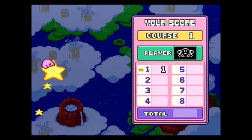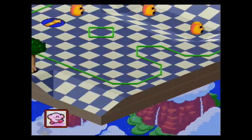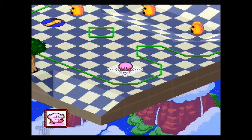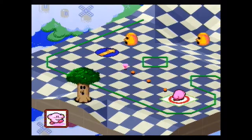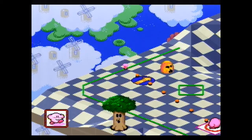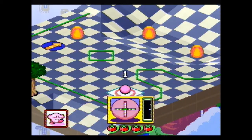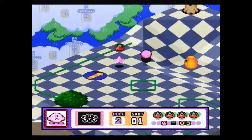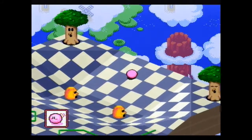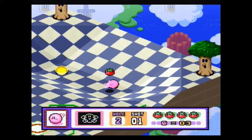Hole-in-ones are definitely what you want to shoot for, but I definitely won't always be able to get them. Alright, hole two. Pretty simple again. All you gotta do — aren't all the first course tracks going to be easy? There I go — like last episode I was saying how hard it is to get full power, and then I just go ahead and do it.